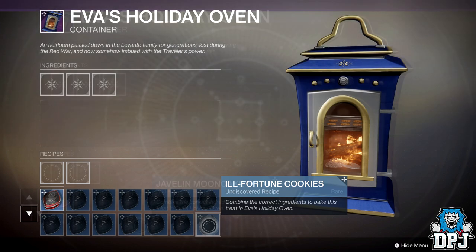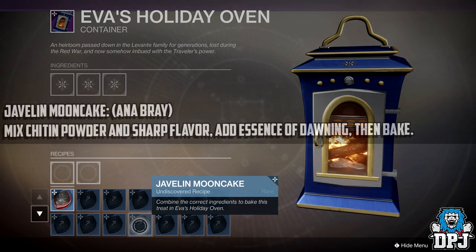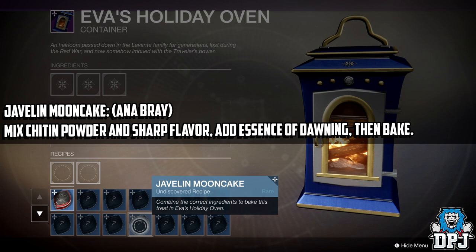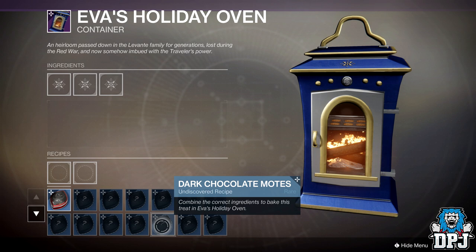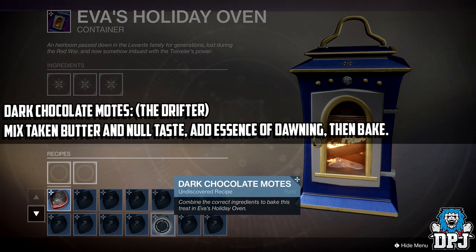Next is the Javelin Mooncake for Ana Bray — mix Chitin Powder and Sharp Flavor, add Essence of Dawning, then bake. The final recipe is for Dark Chocolate Malt for the Drifter — mix Taken Butter and Null Taste, then add the Essence of Dawning and bake.